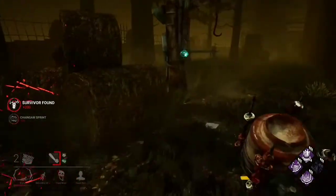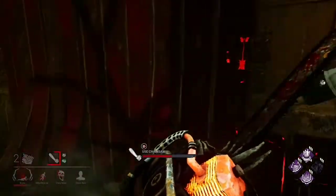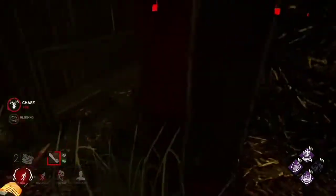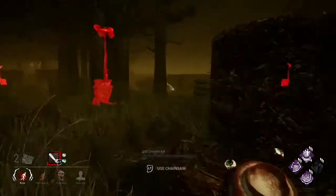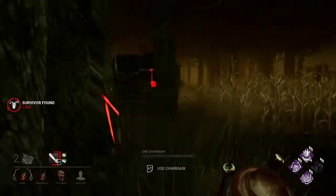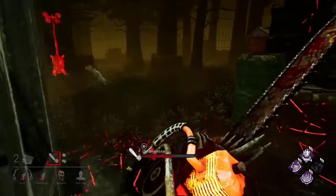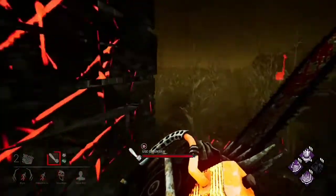At number 3 is Beast of Prey. You gain the undetectable status when reaching Bloodlust one, essentially losing your red stain, but it's pretty bad. You shouldn't actively be getting to Bloodlust in a chase, so this promotes a bad playstyle which negatively affects the killer. I'd rework it so after entering chase you gain the undetectable status for 20 seconds, with a cooldown of 20 seconds to prevent infinite undetectable.